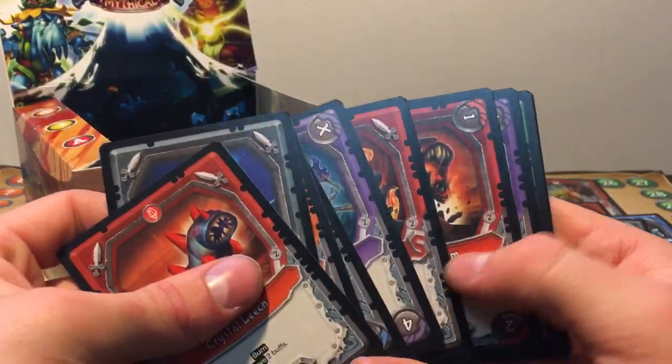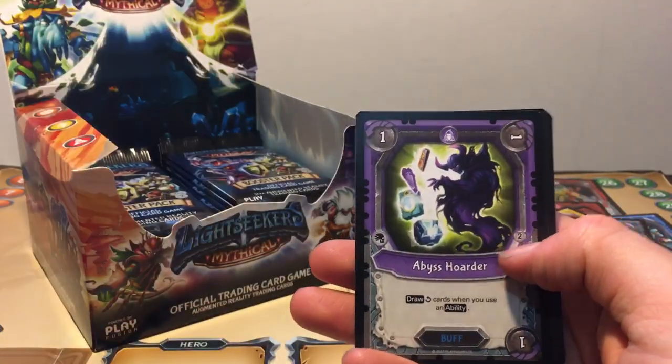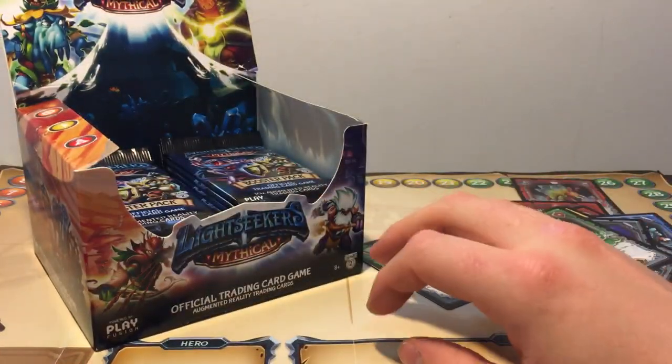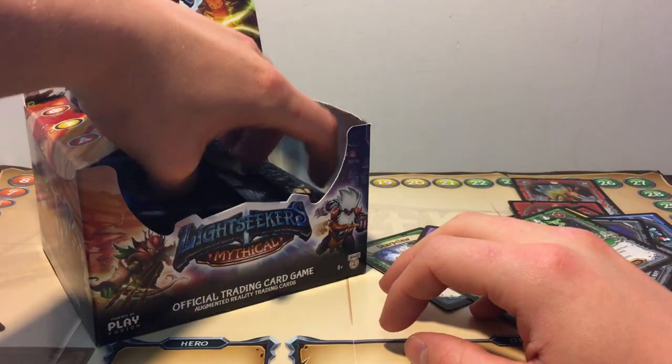Skipping Crystal Leech. Magma Worm, Abyss Hoarder, Spirit Walk, and a Foil Star Sword. Not half bad. We still got a bit of packs though.